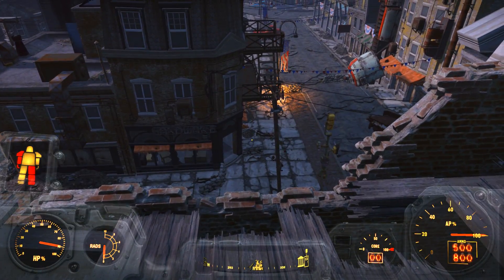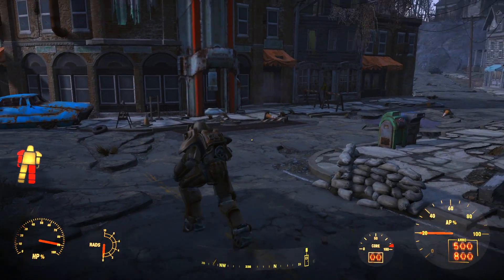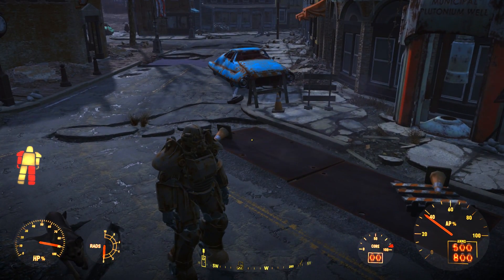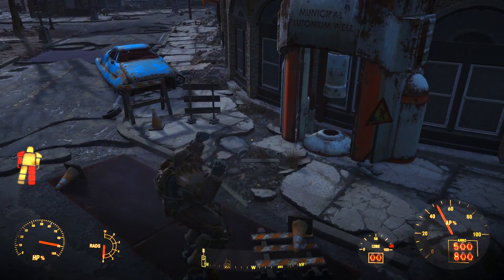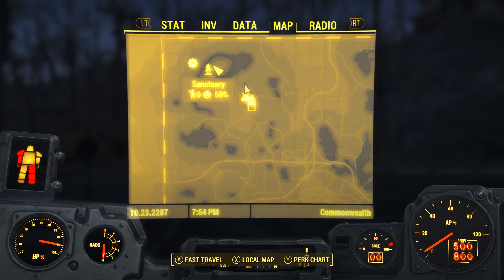You don't have to fight any of the enemies — you don't have to fight the deathclaw — so you don't have to mess up the armor or use ammo. And as you can see, those enemies don't come out, the deathclaw doesn't come out. This is where he normally pops up and he's not there. So what we'll do is go over to Sanctuary.